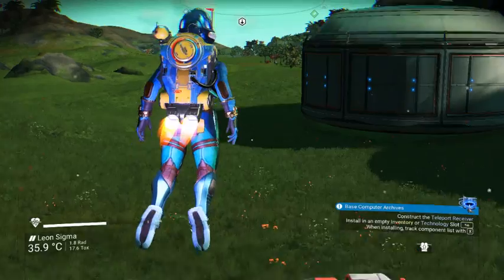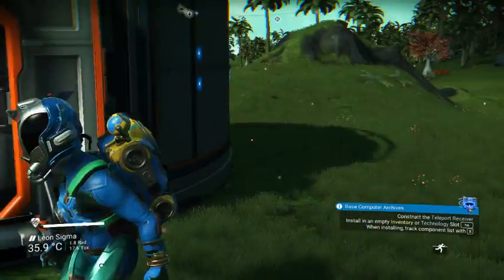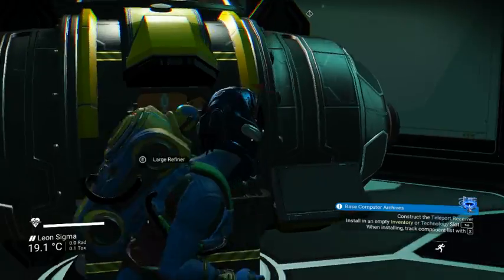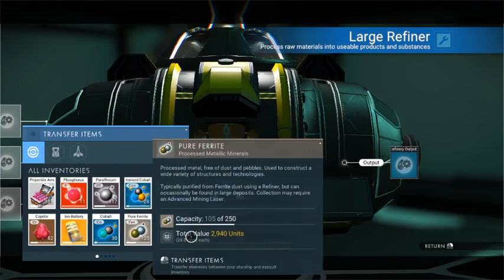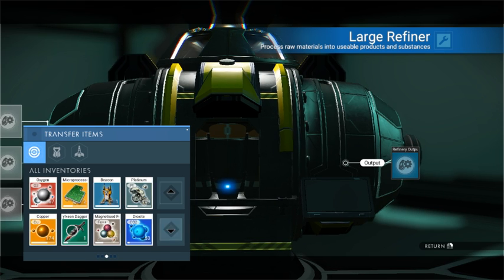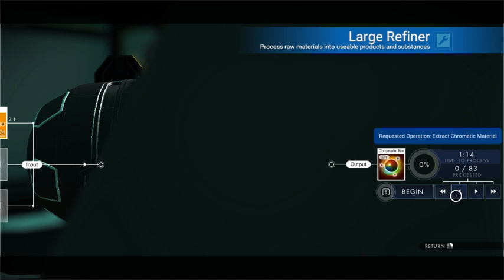I need to come over here. I need to get just a little bit more chromatic metal so I can make another anti-matter. I should have my copper here. Awesome. How much do we need? I only need about 30.